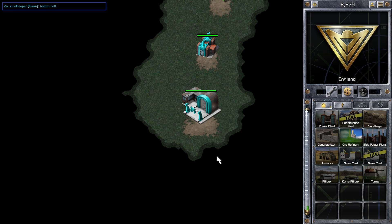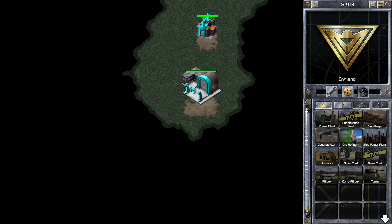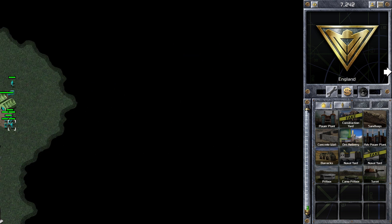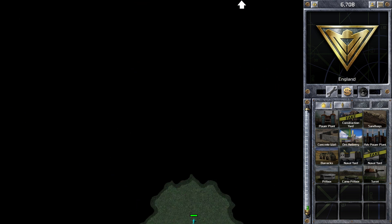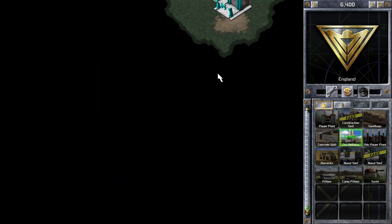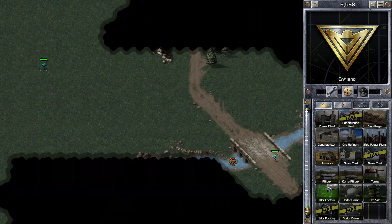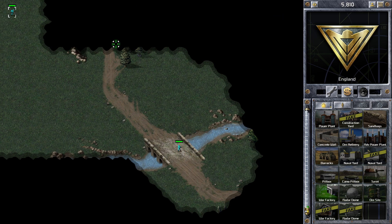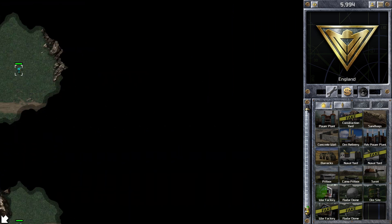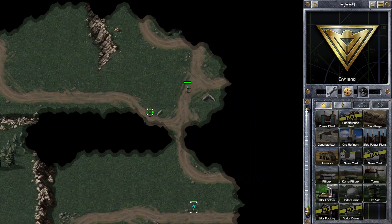In my opinion, the bottom left position is one of the best places to start. I do have access to two ore patches early on. Some of the other teams have access to gems, but the real strength of this position comes from where it is on the map and how enclosed it is. Because it's very enclosed with only about three entrances, it's really easy to defend. And the other teams are in the middle of other players, so they're going to have to worry about being attacked from different sides, whereas I just have to worry about top and right. So I'm in a very good position from a defensive standpoint.